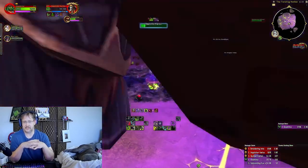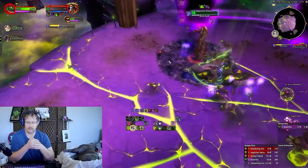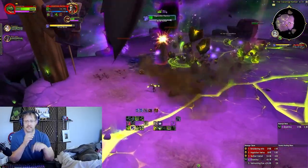You can try to position infernals, but just ignore eyes, ignore infernals, ignore anything that knocks you around. Just hit spacebar if it knocks you.